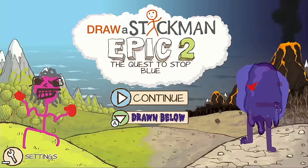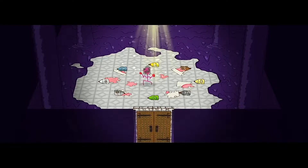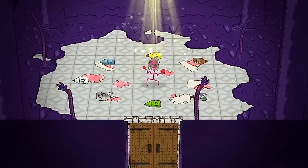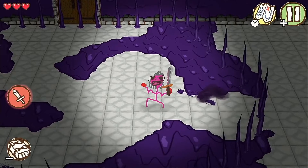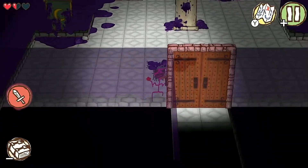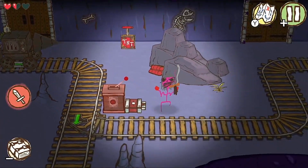In addition to the main storyline we also get Drawn Below mode, which follows on from the events of the main game. In this mode we find ourselves in what appears to be a castle dungeon where all of our brushes get stolen by some tentacles. We then need to work our way through the dungeon to retrieve them whilst wielding our trusty sword, and Drawn Below features more of a Metroidvania style of gameplay where we have to move back and forth between rooms once we acquire the required brushes.